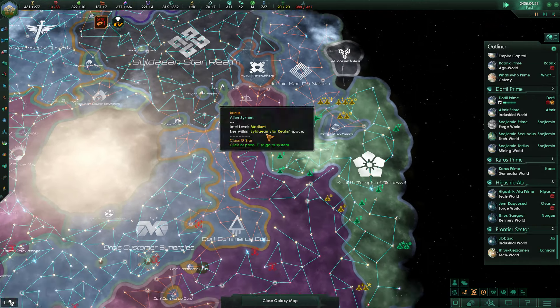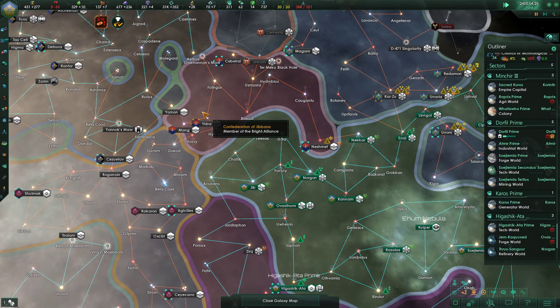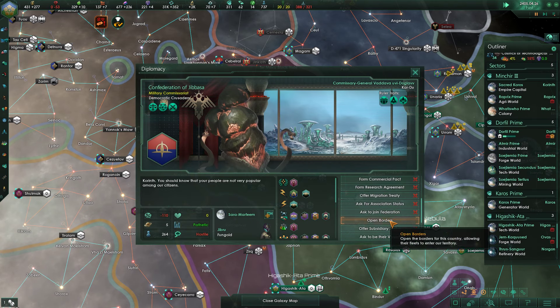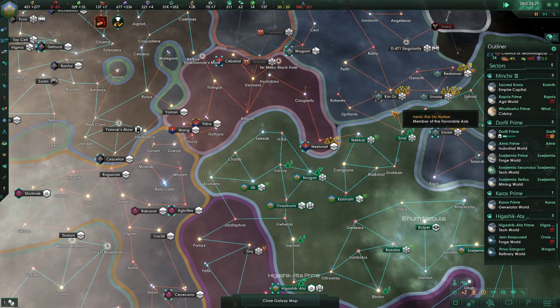Gorf Commerce Guild made peace with the Confederation of Jabasa — that's a thing. I could offer them subsidiary status; I'm sure they'll be happy about that. I'll do that after this war though, and then conquer them.